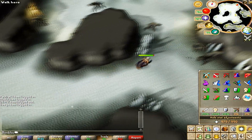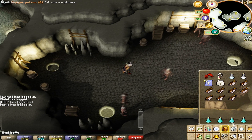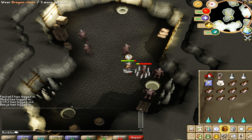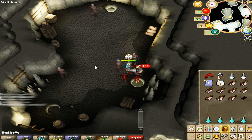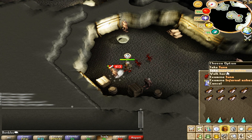We're almost there and it's really easy to remember once you do it once or twice. We're at the necreals, which we're gonna kill to get the infernal ashes as a drop. We just attack them and you'll see that they drop infernal ashes. These ashes are currently about 2k each, and for this I use turmoil — you can also use piety if you don't have 95 prayer.